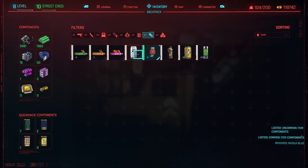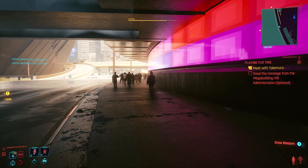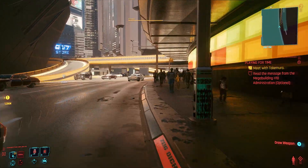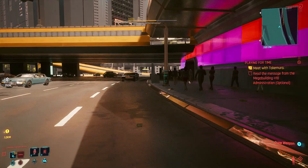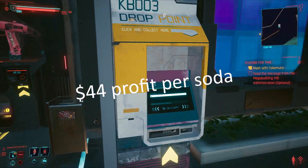Now we just get to our nearest vendor. Selling a can of soda on its own gets you just 10 eddies, whereas selling the components it gives you gets you 54 eddies. You do have to buy the soda in the first place, of course, and that costs 10 — so we're making a pure profit of 44. Let's see how much we get.